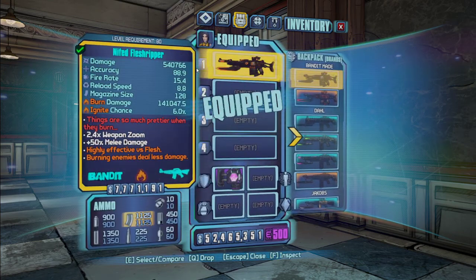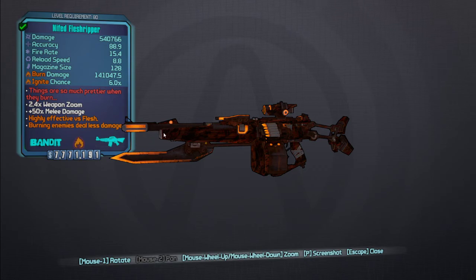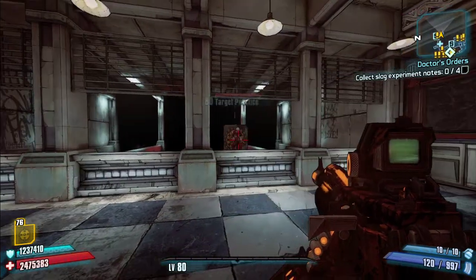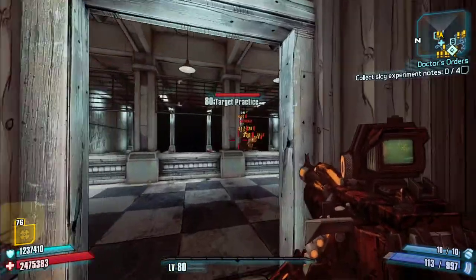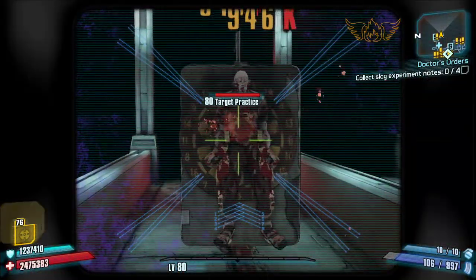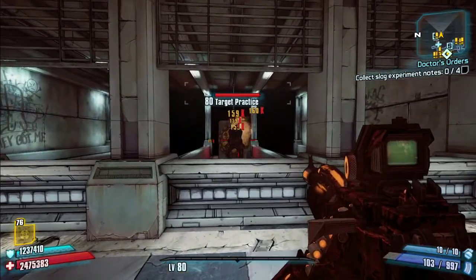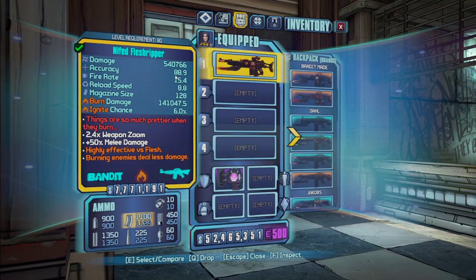Starting with the Bandit assault rifles. The first one is the pearlescent called the Flesh Ripper — this replaces the Saw Bar and it only comes in fire element. As you shoot it, it drops projectiles; the original bullet drops more bullets as it travels. Those drop projectiles do much higher damage than the weapon itself — I see that's 946K on the main bullet, and then about 1.892 million on the drop projectiles, so it's about double the damage of the main bullet.